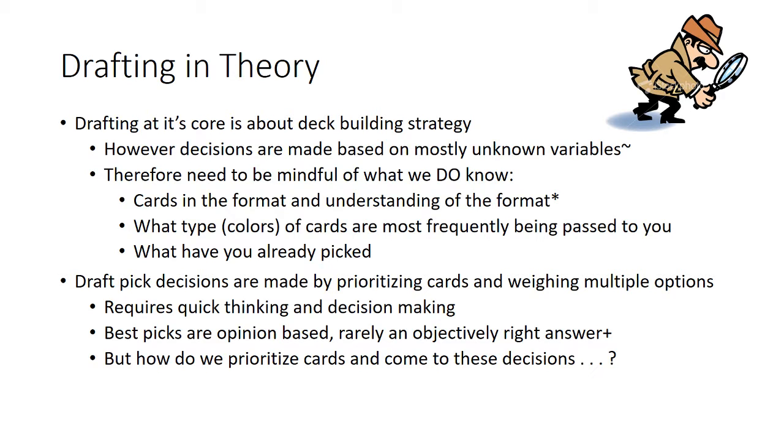Because there's so much unknown information, the information you do know becomes that much more important. You need to know what cards are in the format, what your own cards do, and what other cards can be passed to you. For example, in this artifact block, if you see cards that say 'if you control an artifact, blank occurs,' you need to know that many good artifacts exist, so your deck will likely have several, making those triggered cards more valuable.